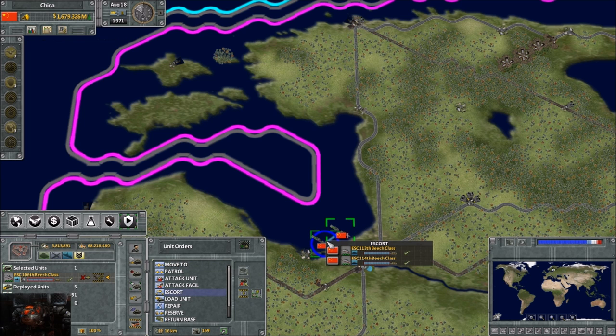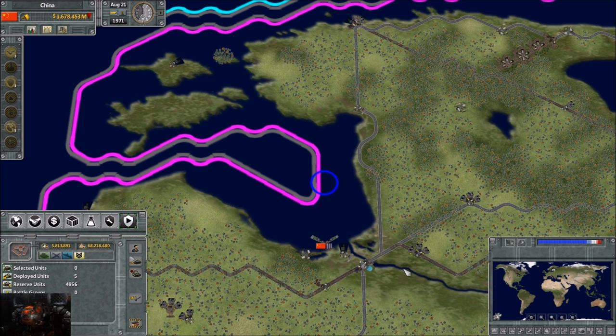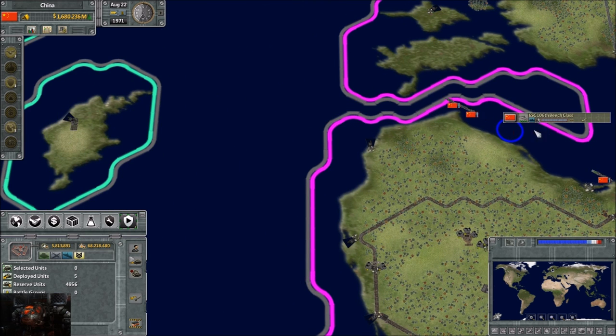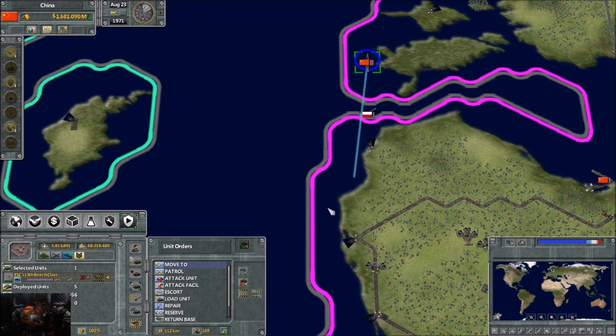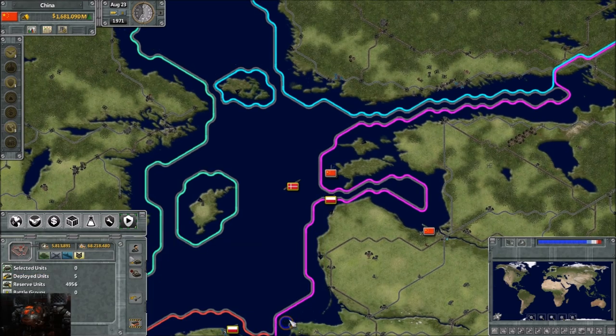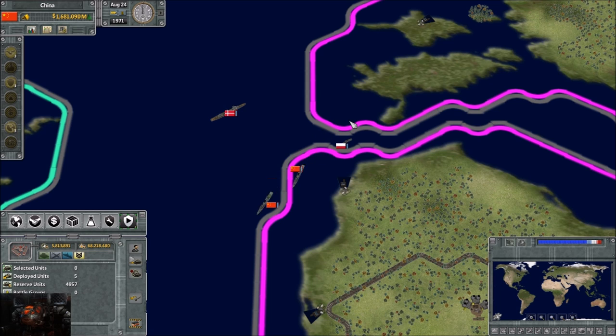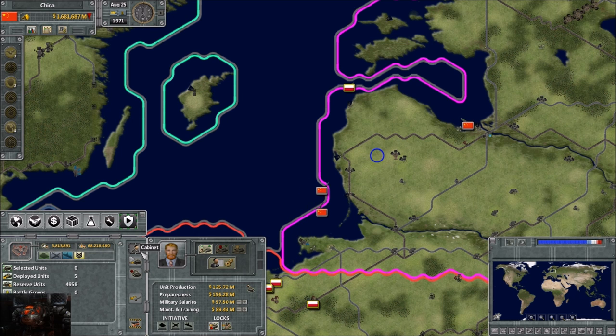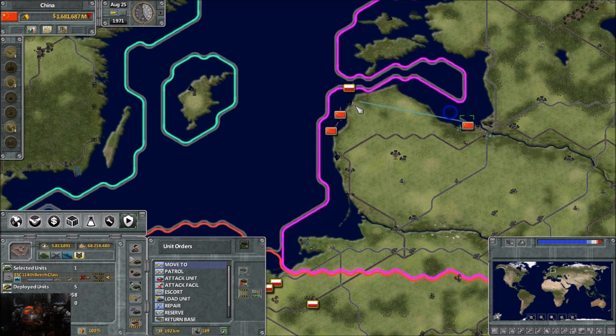Next one is escort - this is where you tell one unit to escort another unit. Usually we do this in a fleet version, where I set up a battle group and tell everyone to escort the aircraft carrier. In this case we're going to tell Beach 106 to escort Beach 113. We'll catch Beach 113 and tell it to go up here. Beach 113 will now have the other beach with it - the other ship will always stay just a little bit behind or catch up.